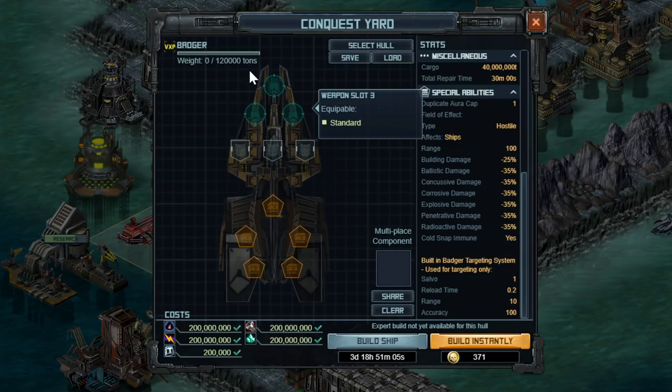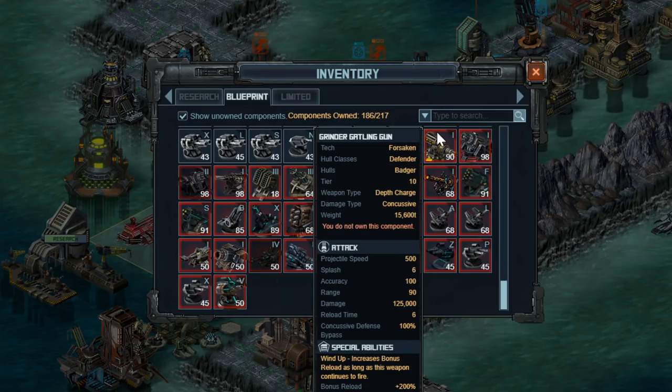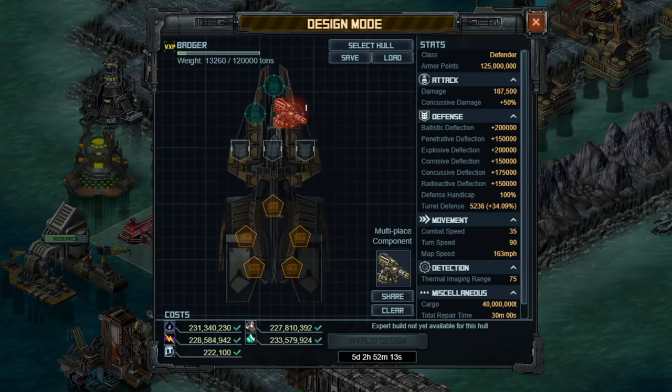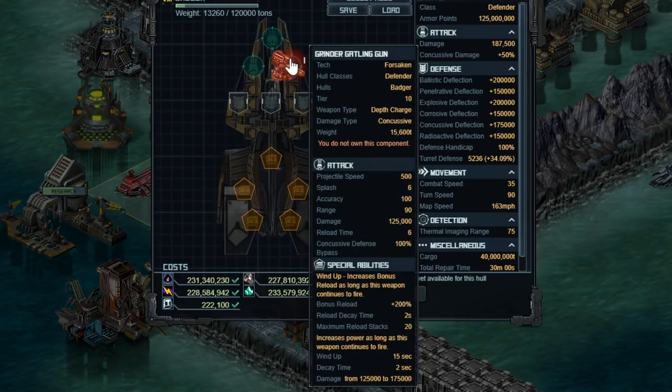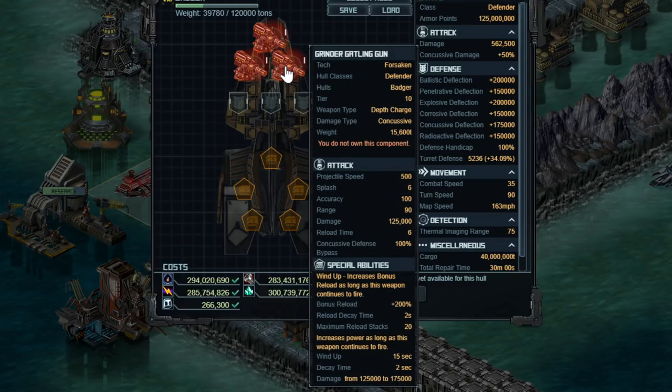There really is just one choice for this hull — it is the default one that came with the weapon, which is the Grinder Gatling Gun. It deals quite a lot of damage as a tier 9 depth charge linked only to the badger. It does 125k damage before you buff it up, and it has a windup with two effects: it gets way more reload, which is fantastic, and the damage increases from 125k to 175k. As this thing continues to fire, it does more damage as well as reloads even faster. This is going to go across all three slots — there's no real other great thing you want to use here, and this does have a range of about 90.